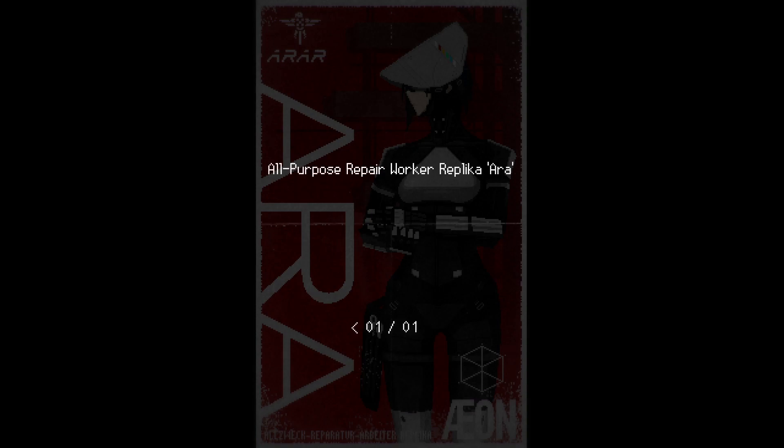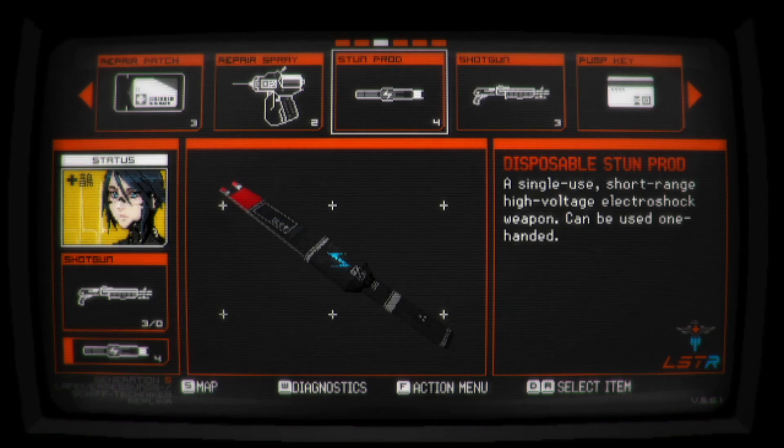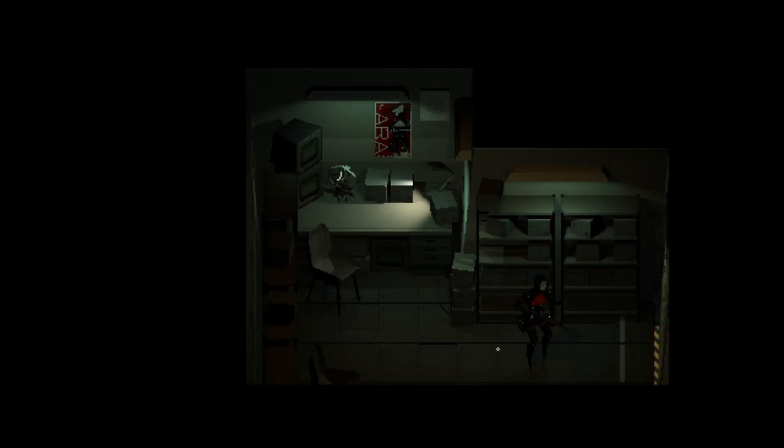RR all-purpose repair worker, a replica ARA. I wonder what went down here — it seems like everything is kind of just destroyed. Let me check the radio real quick, that would be diagnostics. Toggle radio. There was some signal right then. Back here somewhere — data, there we go. 2-0-4-5-1-2, right. I already have that written down. I looked through the radio right after I got it and wrote down the numbers I found.